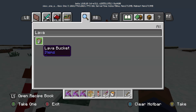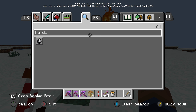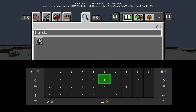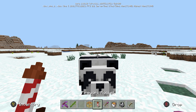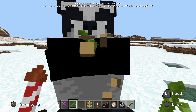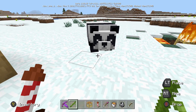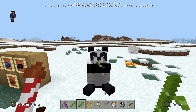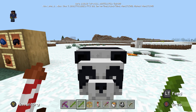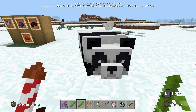There are also some changes with the pandas. Let's spawn them in. I'll grab some bamboo too. You can now feed pandas directly from your hand by pressing LT — you don't have to drop it for them to pick up. We talked before about how you can throw bamboo down and they pick it up, but now you can also hand-feed them. There are also more behavioral features — they've increased the damage that aggressive pandas do to you, which is something to look out for.